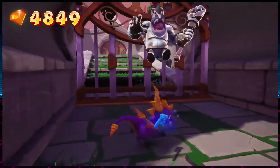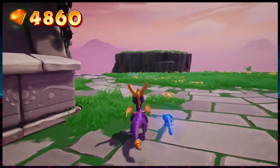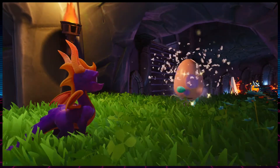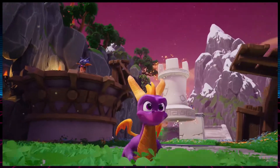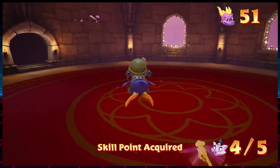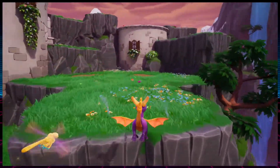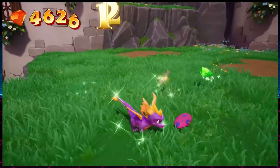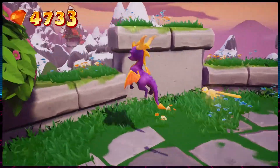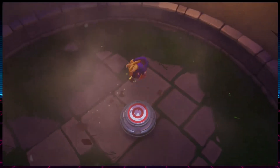Number 8: Charmed Ridge. This level gives me some serious Spyro 1 vibes — Magic Crafters style — and I love it. The whole layout and design, the moving platforms, and the ending section are great. The cat that drops the pillar on you sucks. There's a bonus section with Sgt. Bird that's just a circle where you shoot cat wizards — nothing special level-wise. But then there's a bonus section that gives me serious Spyro 2 Zephyr vibes: it's Jack and the Beanstalk, and it's great — amazing puzzle-solving. Even in a bonus section they hide gems so well with this cracked floor-to-head patch. It's so good.